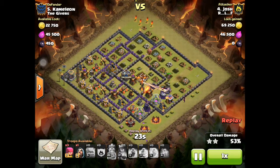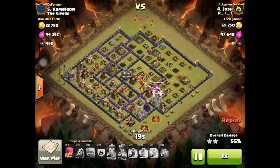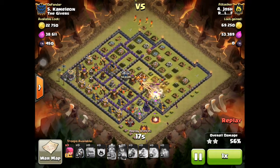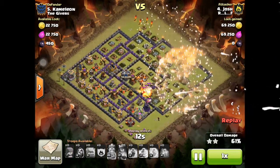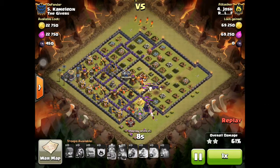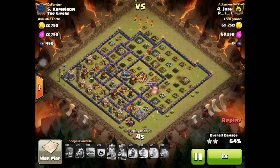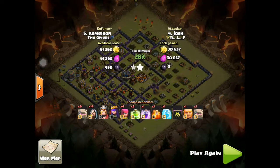He brings some wizards to help the golems on the side where they're not being targeted and gets the 50% and two stars. This was a tricky base — a teaser base — but the eastern side teaser didn't have a lot of units to stop the 50%. In the end it didn't matter; he skillfully gets 65% and it was an amazing attack. Great job, Josh.